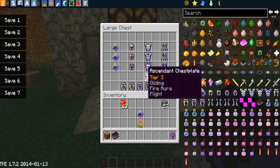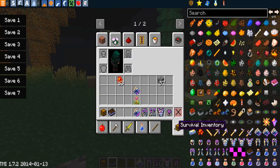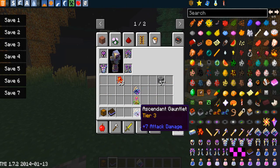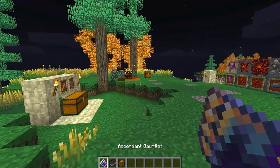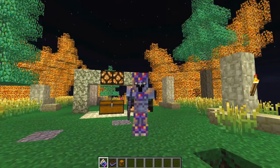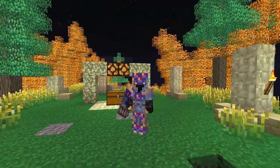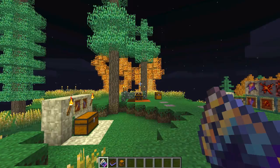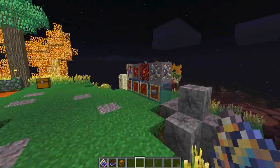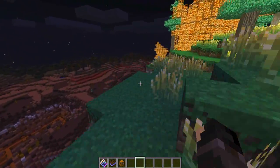Let's put on the tier three gear. This looks really, really awesome. The gauntlet you don't actually put on — you hold it in your hand like that, as a sort of fist of power. The gear is awesome looking. As well as looking like an absolute baller, you can demonstrate the abilities — we're running really, really quickly, which is the movement speed.